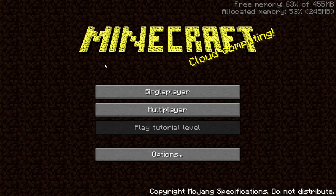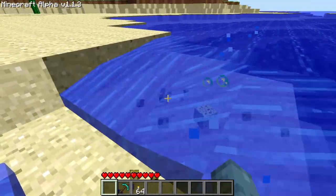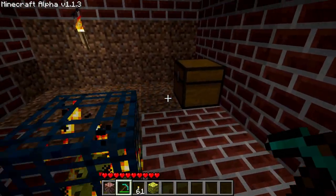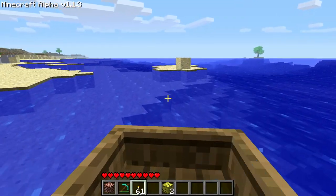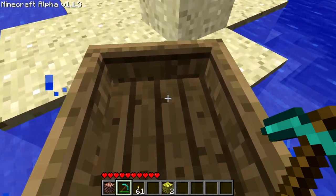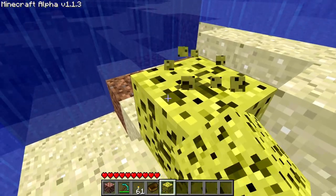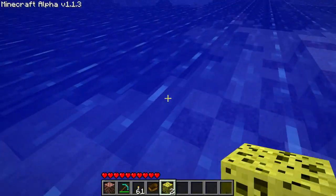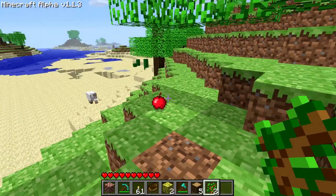NSSS Alpha 1.1.3. Reimplemented sponges — they now remove all water within a five block diameter as they did in Classic. New underwater dungeons made of bricks; chests have sponges within. Boats no longer explode on contact with any surface and drop themselves as opposed to sticks and wood planks. Water will now create new source blocks if there is another source block below. Leaves now have a 1 in 128 chance of dropping an apple. Fixed a bug where ore would generate less frequently outside the southwest quadrant of the map.